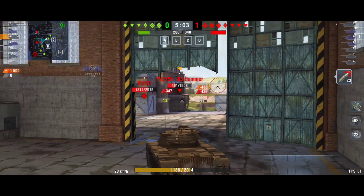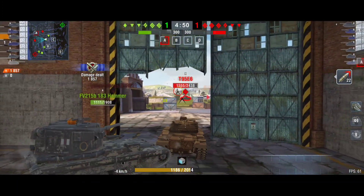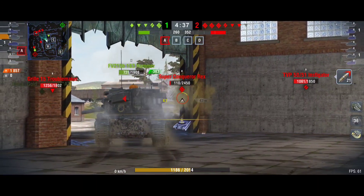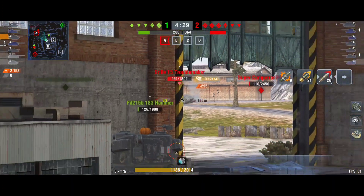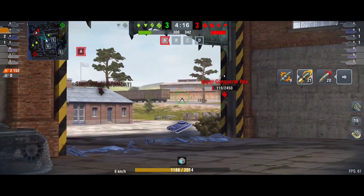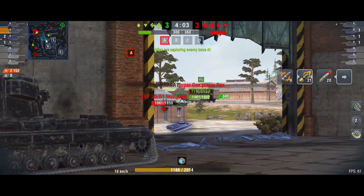Another sneaky shot on the FV215B. Looking around me — no threat — so I keep pushing. Another sneaky shot on the T95, but another teammate blocks me. I keep going, trying to sneak another shot. A Grille shows up — lucky it didn't hit my bottom. Now I try to sneak a shot on the Super Conqueror.